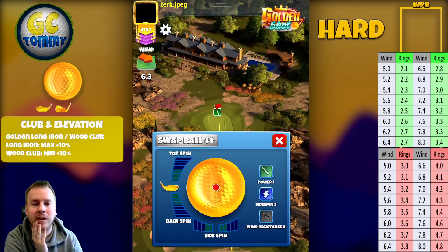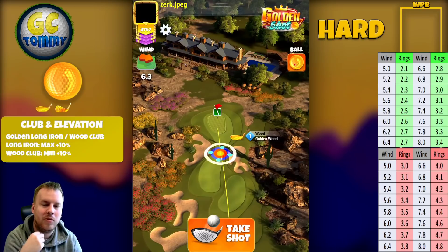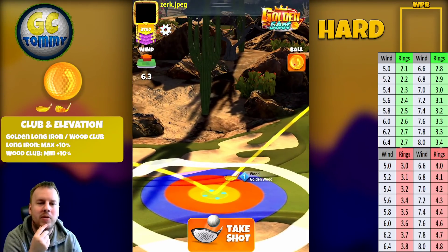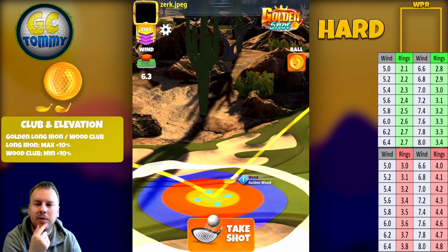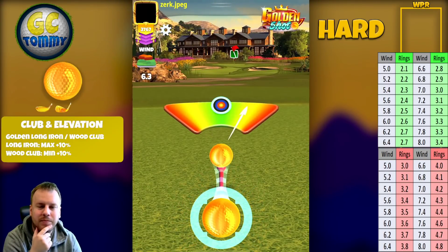Now we do another one in headwind, and that's going to be an NMT again. You can see I'm going directly to set my spins — I'm not touching the target until it's time to adjust the rings. 1.2 left spin and then a little bit more than three backspin. This is like an in-between angle in my opinion. 6.3 mph is going to give us 2.7 rings. Center the ball and hit perfect.